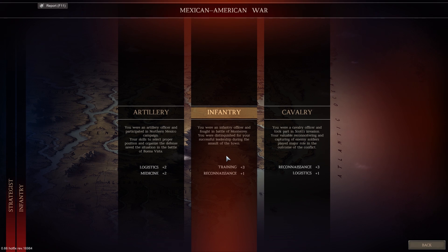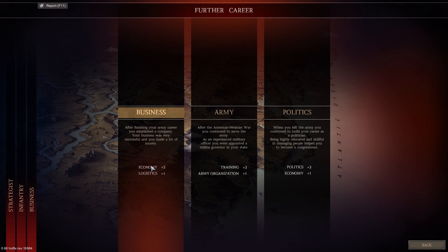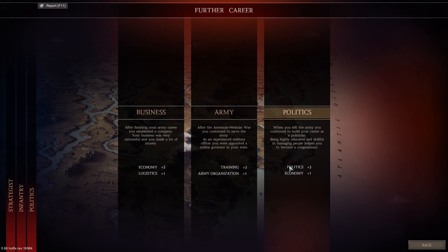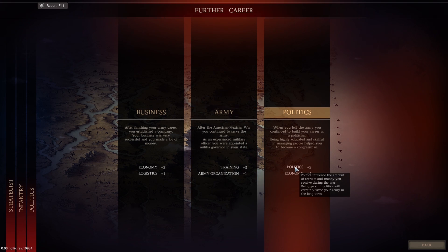I'm gonna go with infantry. For further career: after finishing your army career you establish a company - your business was very successful. You can go into the army or into politics. Economy reduces the cost of purchasing new weapons. Organization lets you have more core divisions and brigades to allocate your recruits. Politics influences the amount of recruits and money you receive during the war - being good in politics will certainly favour your army in the long term. I'm gonna go with politics.